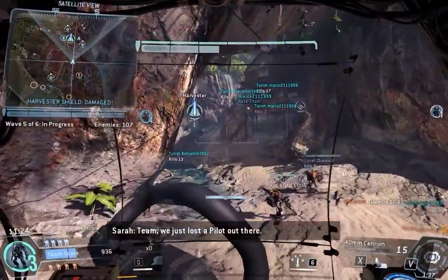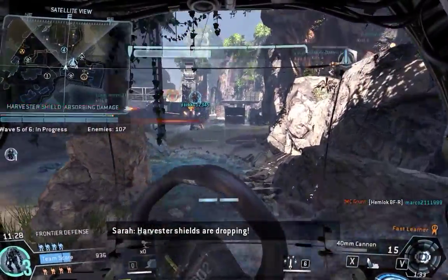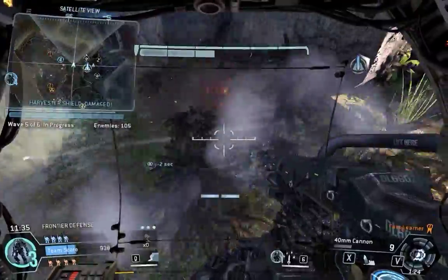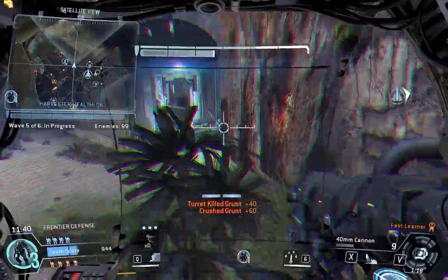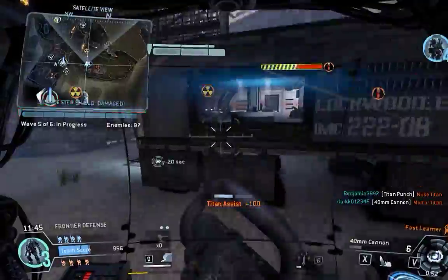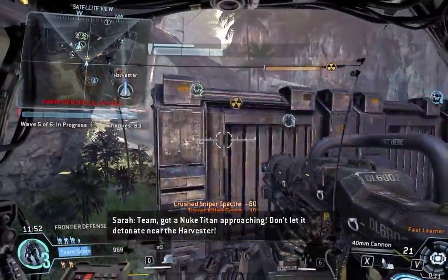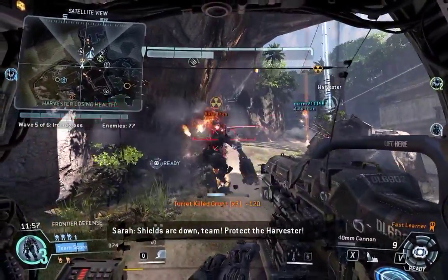Team, we just lost a pilot out there. Harvester shields are dropping. The IMC took out your turret — we'll get you another one as soon as possible. Warning: multiple threats attacking. We've got a nuke Titan approaching — don't let it get near the Harvester. Shields are down, team. Protect the Harvester.